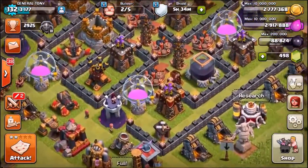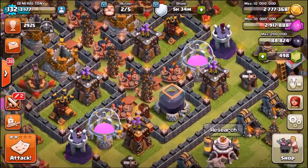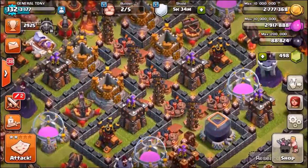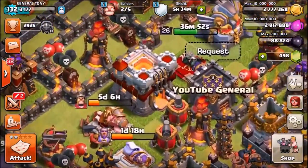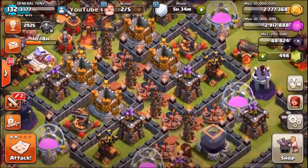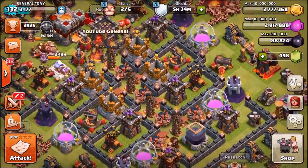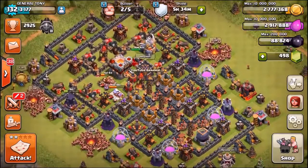It's basically like a valley of death — they come in for the dark elixir at the bottom. There are teslas, big bombs, a lot of bombs, spring traps, and larrys. It's literally like a valley going straight to the town hall, where hopefully they're gonna die from the level four inferno towers, the eagle artillery, and all the other defenses and traps.